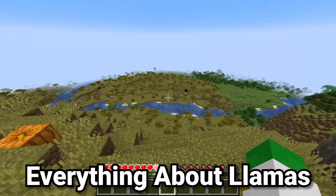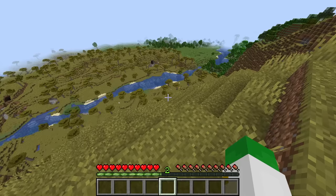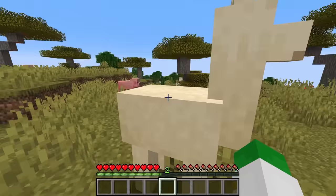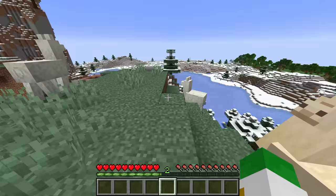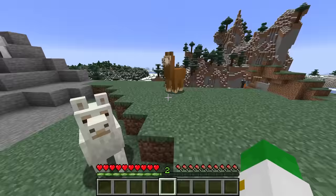Llamas will generate in the Savannah Plateau in Java Edition but no other Savannah biome. In Bedrock Edition, they can generate inside any Savannah biome. There is another place — the old Windswept Hills biome, the first mountain biome ever added to Minecraft, and the only other place to find llamas. Llamas come in four different colors: brown, white, cream, and grey.